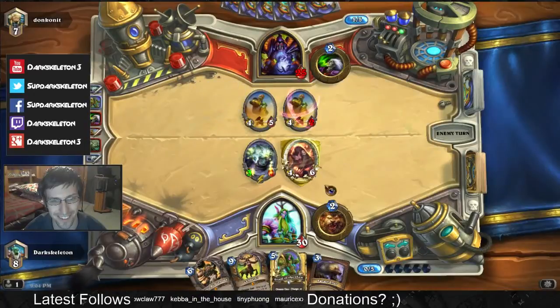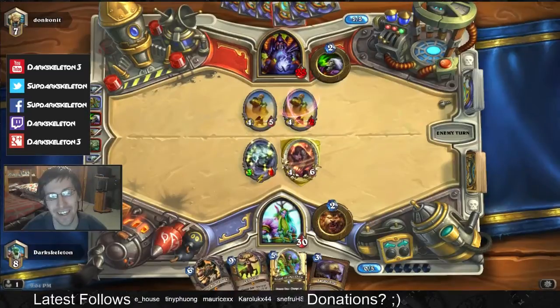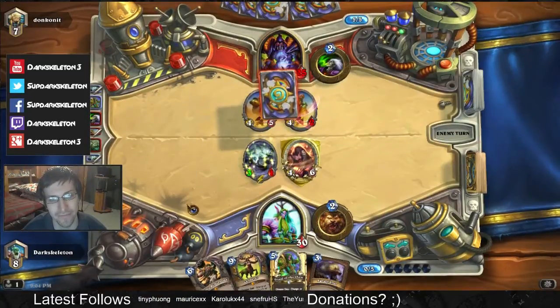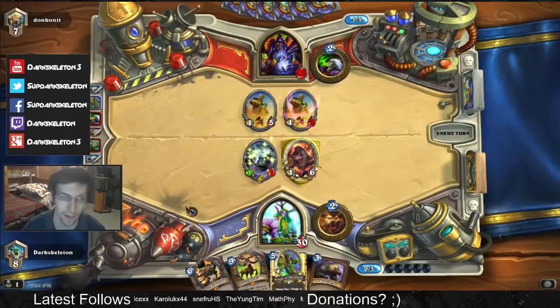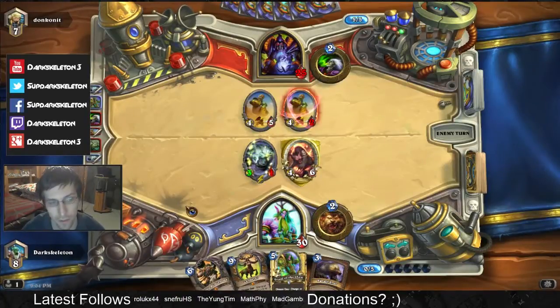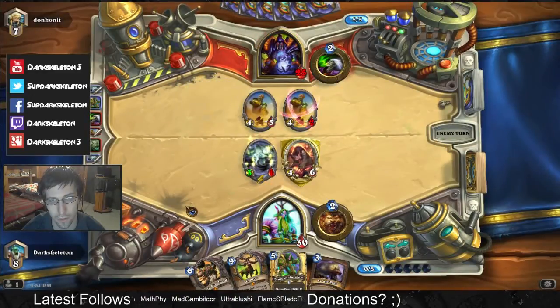Against aggressive decks like Zoo and Hunter, you may need to play defensively during the early game, but that's just fine because if you wear them out, they won't be able to kill you by the turn 9 combo. You'll still have big creatures on the field, and using that combo you can finish them off, because those aggressive decks do not have much durability. They just have 30 life, they're not going to play Antique Healbot, they're just going to fall over dead to the combo.